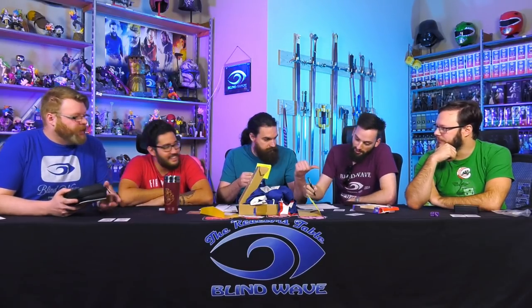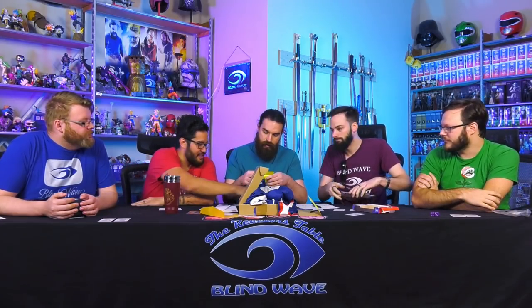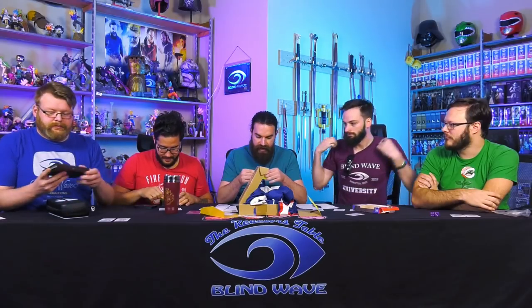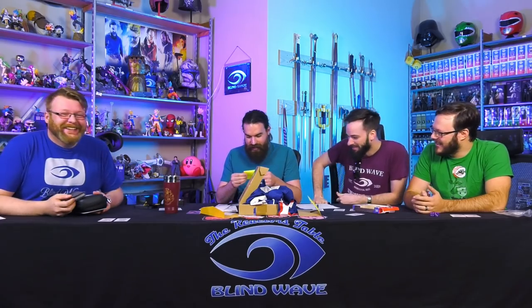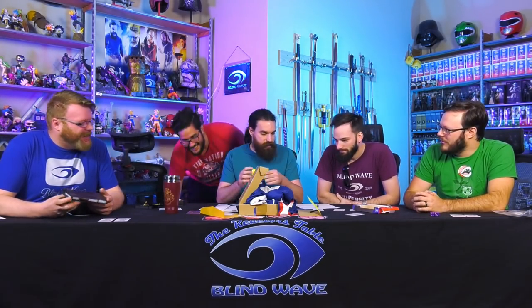Box number one. Answer: Nintendo Switch leather cover. Plus ten points if Eric chose it. That was this one, yep. Box number two. Set of metal dice for D&D. Ten points if Rick chose them. Yep. Box number three. Smash Brothers Nintendo Switch case. Plus ten points if Aaron chose it. Damn it. Four. Harry Potter travel mug. Plus ten points if Shane chose it. Holy shit! From the rear! And My Hero Academia jacket slash uniform, box five. Plus ten points if Calvin chose it.